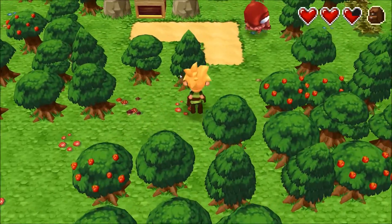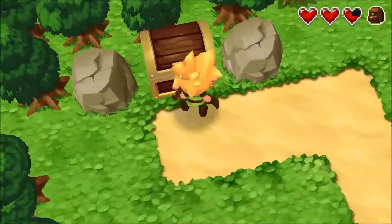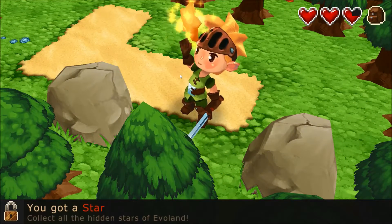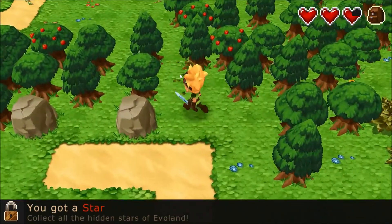Let's go up here — there's something I want. I want to kill the monster and unlock this. What do we got? Another star — excellent! Collect all the hidden stars of Everland. I don't know how many we have yet, but I can look that up here in a little bit.